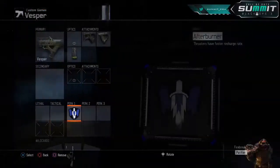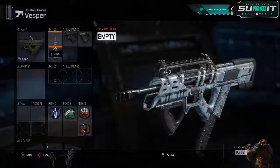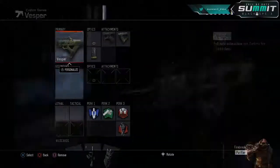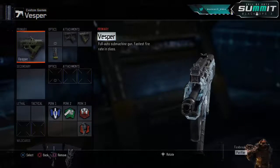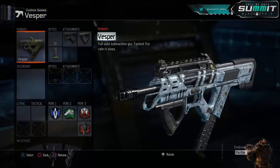For perks, you're going to do Afterburner, Fast Hands, Blast Suppressor, and Dead Silence. This is similar to the VMP class — it's just different in the sense that you're using a Vesper instead of a VMP, and Extended Mags instead of Long Barrel.